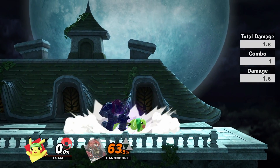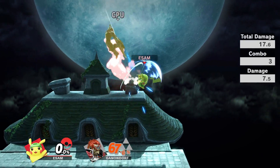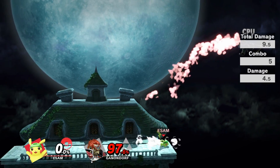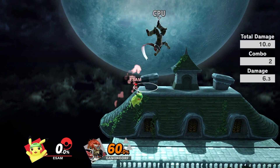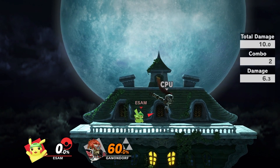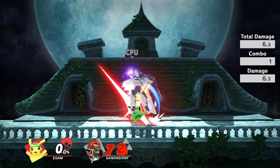Besides that combo, most of Pikachu's offense is more so abusing his advantage state. Moves like up tilt and up air are fantastic anti-airs or air-to-airs respectively, so you can keep people in disadvantage for a long time. If you are too far out of range for a punish with your up air or forward air, quick attack is great at covering landings — your opponent will typically whiff an aerial, and you can zip in with quick attack under them, zip back through, and then get an up air or fair and continue your pressure.